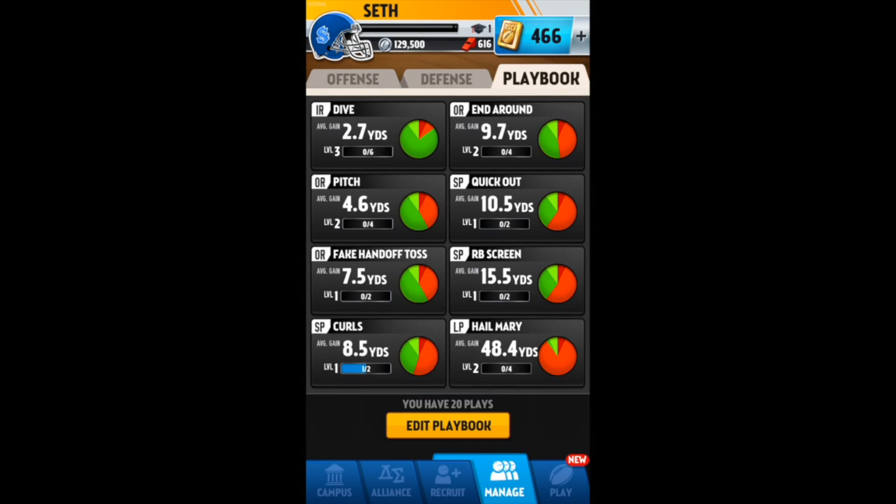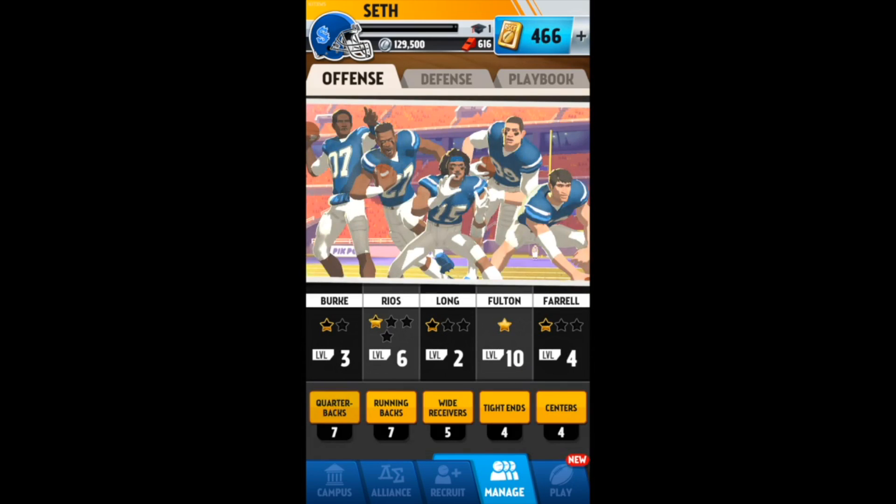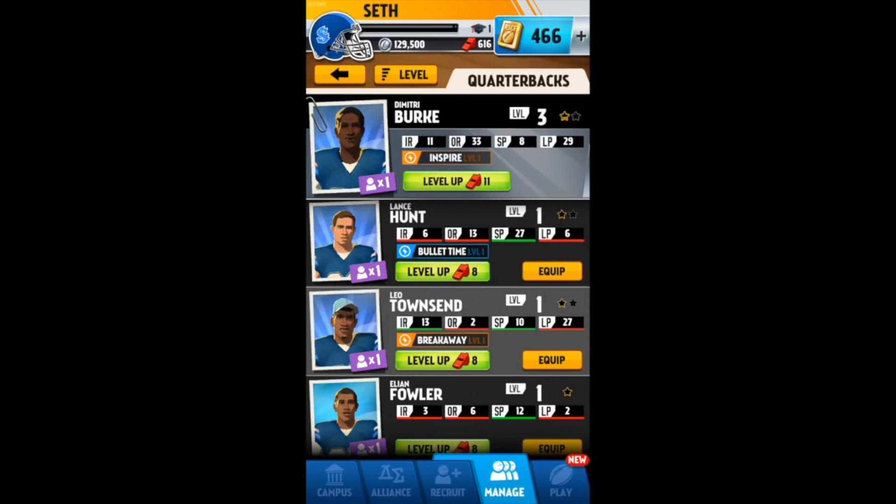Basically, you got your offense, you got your defense, and then you got your playbook. Each play has a different percent chance of getting you the amount of yards that it says it will. When I get into gameplay, I'll go over that a little more. Basically, you got your offense, you got your defense, and each player kind of has different stats. Like quarterbacks, you can see there are four different stats.